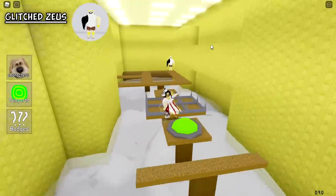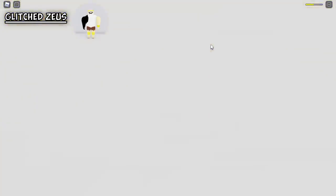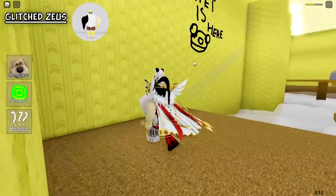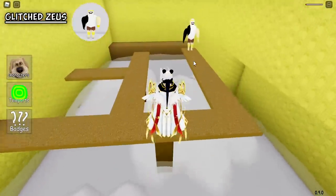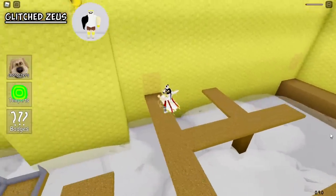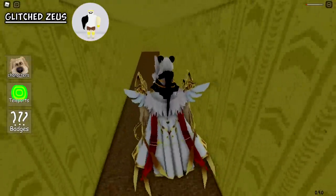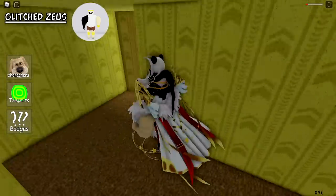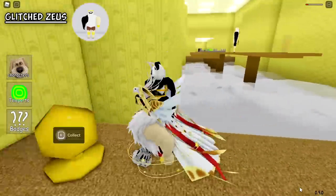It turns out there's another trophy up there, but how do I get there? There's something in here — is this a secret passageway? It is a secret passageway! Let's go in here, and there's a trophy in here.